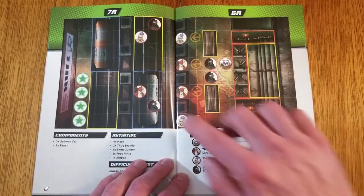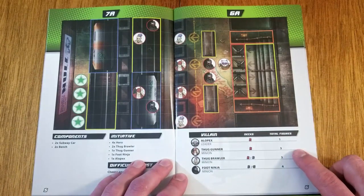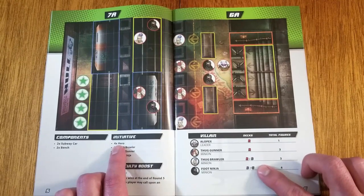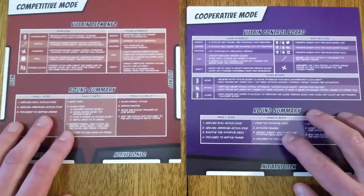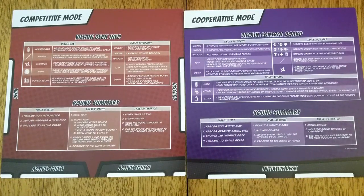Here we see the setup for the first mission. We have map tiles, components, and figures that need to be gathered to set up the map. We won't set up the map now because there are a couple of sections — initiative and decks — that are used depending on which ruleset you are playing with. These are a couple of double-sided table references that provide a summary for how to play both rulesets.